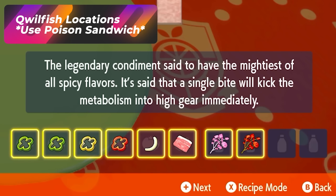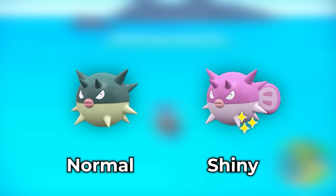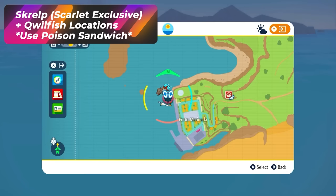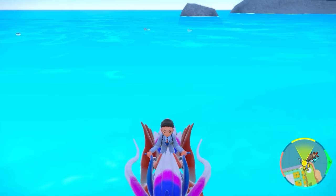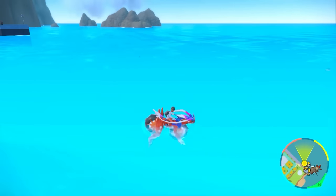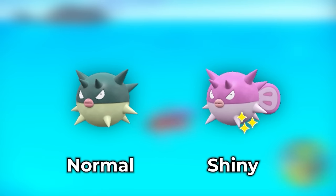With the Poison Sandwich, you'll spawn a bunch of Qwilfish. For Violet players, that's literally the only Pokémon that spawns near this town — and Qwilfish will be obvious as a nice pink color. Scarlet players need to move a bit further right because spawns there are mixed with Skrelp, a version exclusive. So Ice Sandwich for Cloyster and Poison Sandwich for Qwilfish — that's how you distinguish them from other water Pokémon.